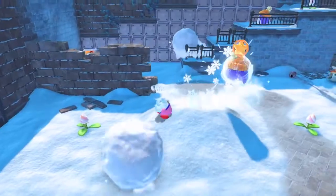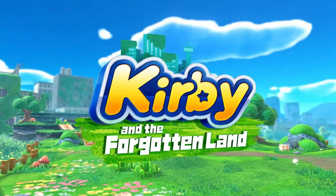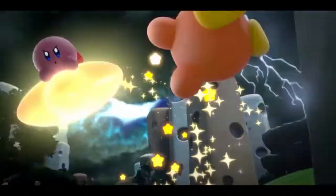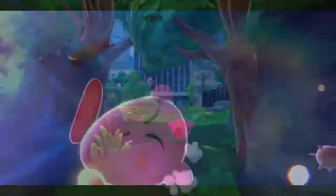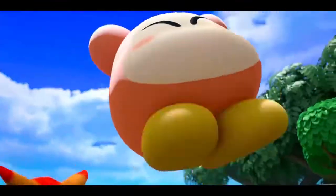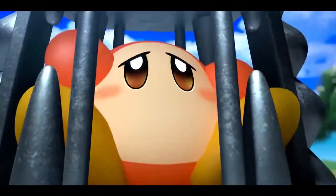Experience a grand adventure that takes Kirby into a 3-D world. Kirby and the Forgotten Land. One day, Kirby is pulled into a strange portal in the sky and arrives in a new, mysterious world. He sets out to battle the Beast Pack and save the Waddle Dees.